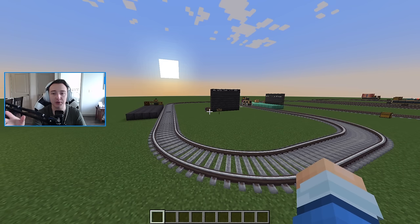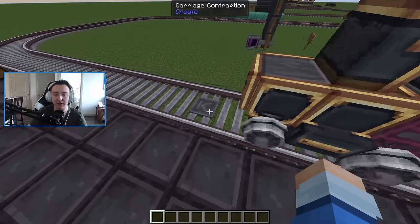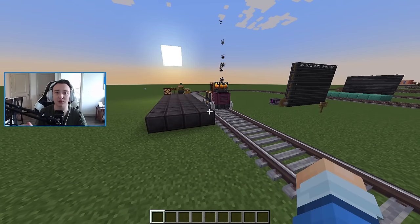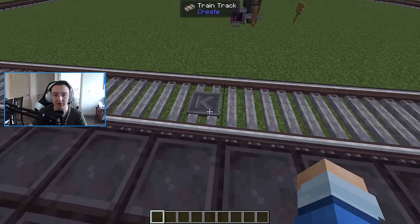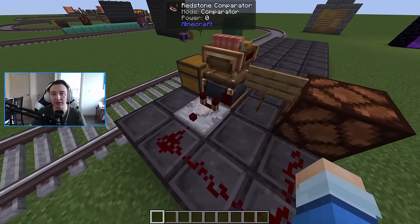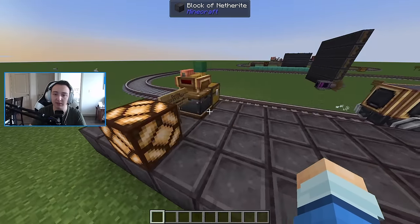Before showing how to build a train completely, let's go over an overview of what a train station looks like. A train station is a new block you place on the rails, allowing your trains to automatically stop. You can use other objects to set your train to stop at certain stations for a certain number of seconds, then continue to the next one. When placing it, keep in mind the arrow — that's the direction the train will be driving in. Also, you can attach a redstone comparator to it; as soon as the train gets onto that block, it will send out a redstone signal.